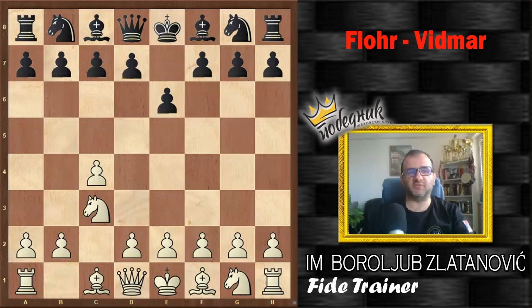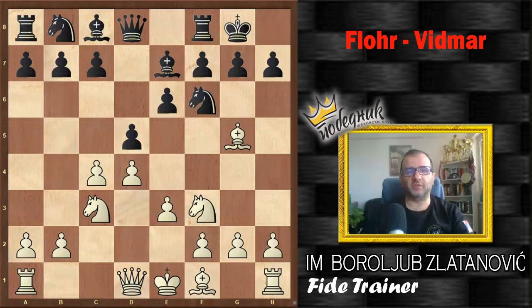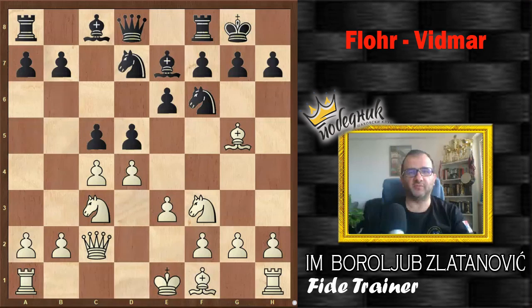The game was played in the Queen's Gambit: c4, e6, Nc3, d5, d4, Nf6, and after Bg5, Be7, e3 — everything is normal. After castling, Nf3, Nbd7, Qc2, c5 was played by Black.